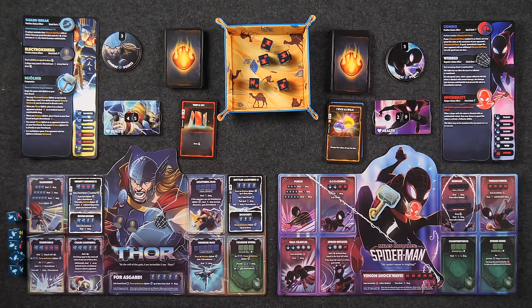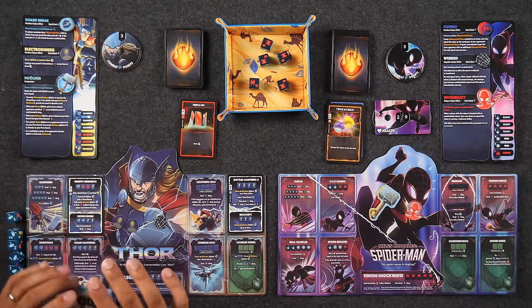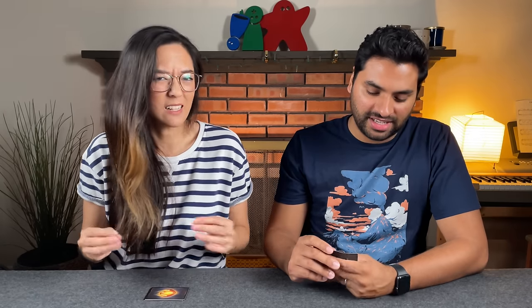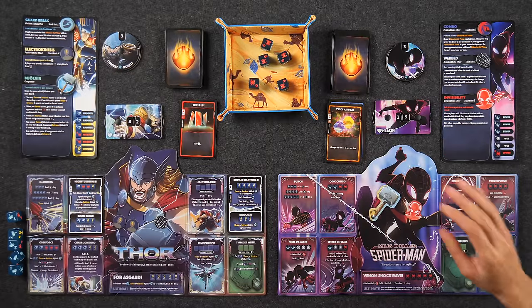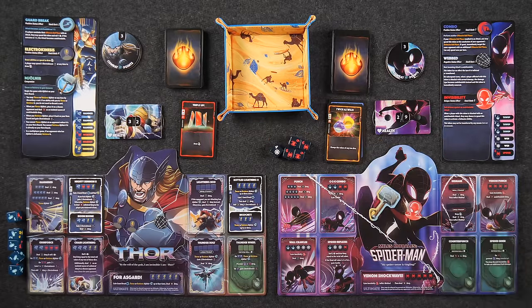Naveen just goes down by 13. Dang it! Now it's 32 to 29 — my lead has shrunk significantly. We've closed the gap. You're still three higher, but that's not bad — that's a good way to get right back into it. Tide can turn quite a bit.